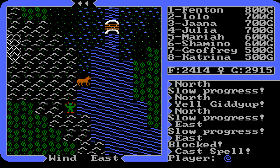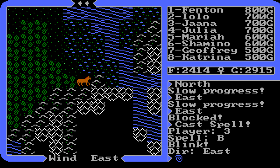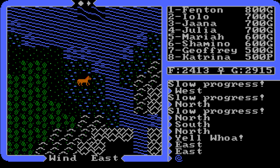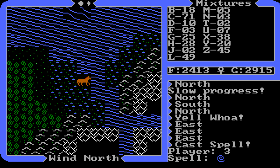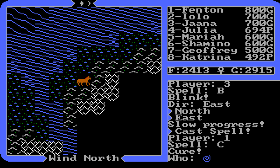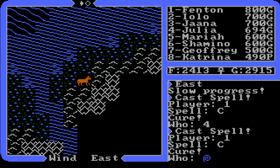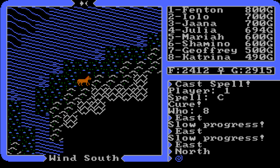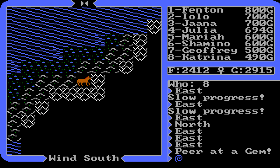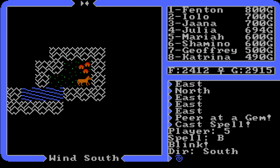We speed through — casting blink to get past the troll bridge and the orc. Make sure you have plenty of cures; there's poison in this area, the same route as the Cove episode. We cast cure for Julia and Katrina — Katrina always gets poisoned. We pop a gem to check the map. Then we cast blink again going south and arrive at Cove.